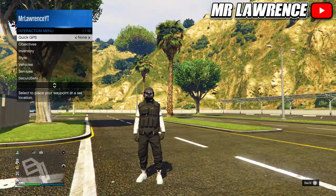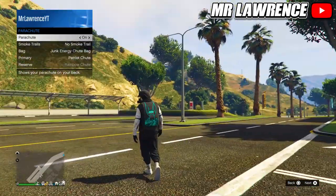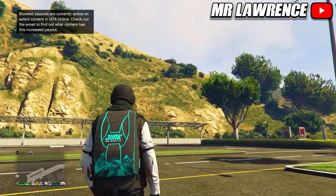To equip it, just open your interaction menu, go to style, then parachute, then select the junk energy shootback and equip it. I think it's a pretty cool shootback.